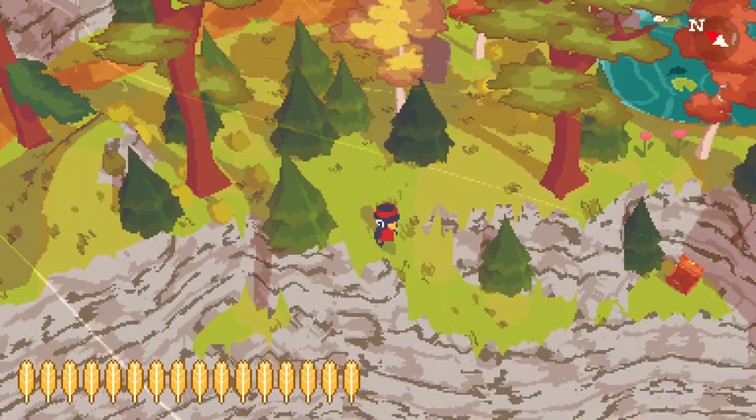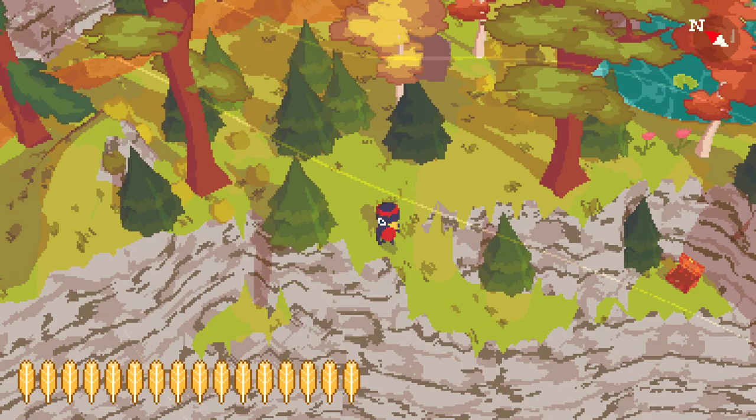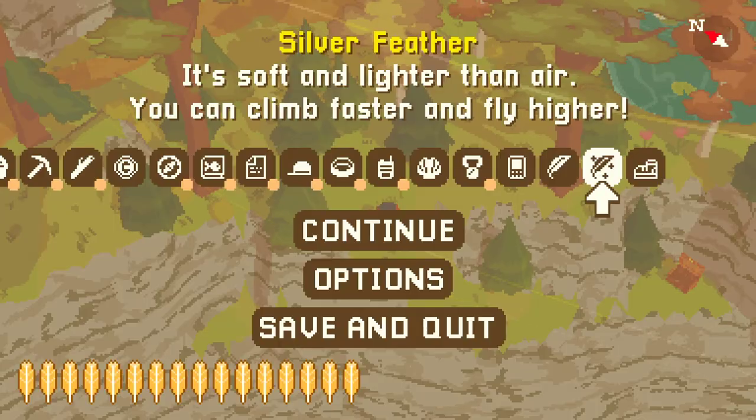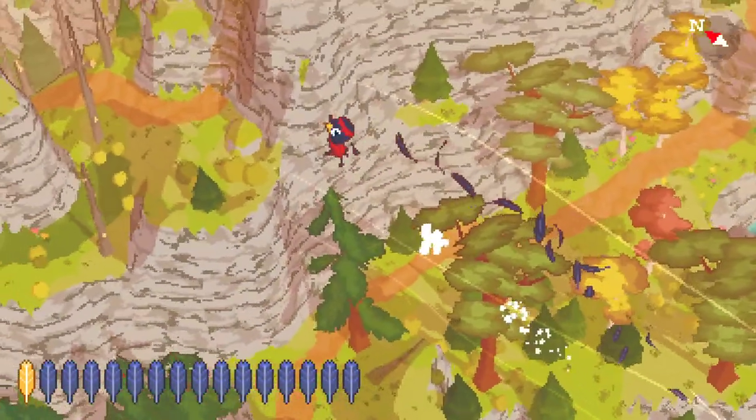Hey guys, it's MB back with a short hike. Last episode we picked up a couple gold feathers and the silver feather — climb faster and fly higher. That's pretty awesome. Look at the power!